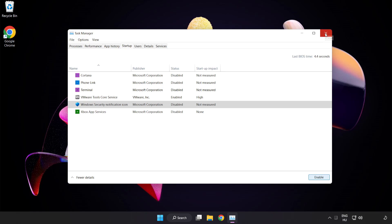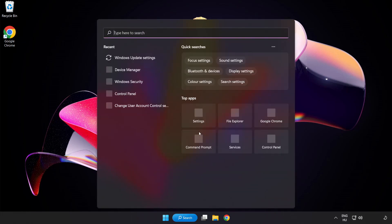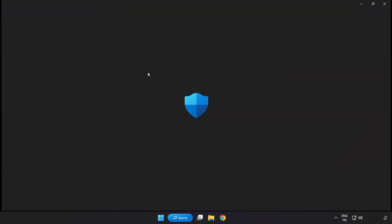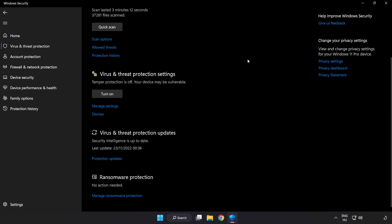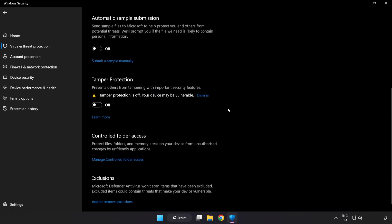Close the window. Click the search bar and type Security. Open Windows Security. Click Virus and Threat Protection. Scroll down and click Manage Settings. Scroll down and click Add or Remove Exclusions.